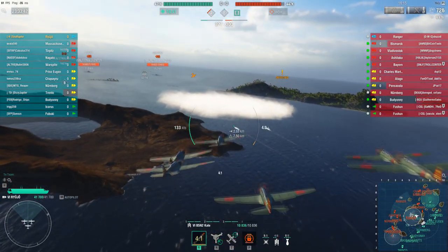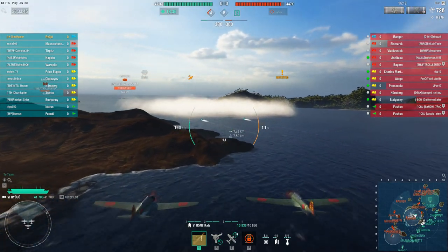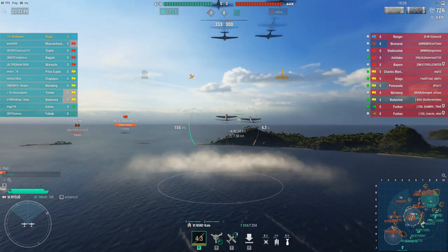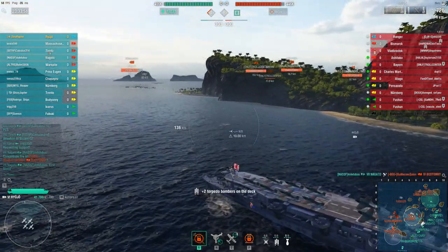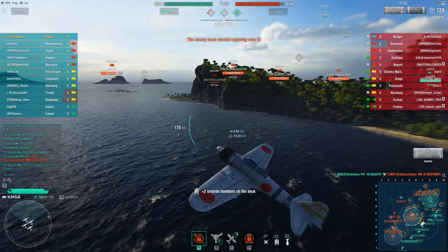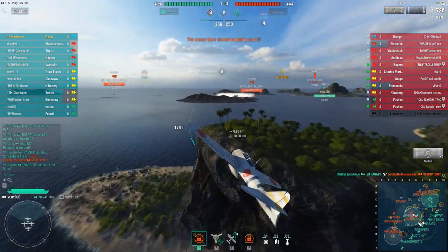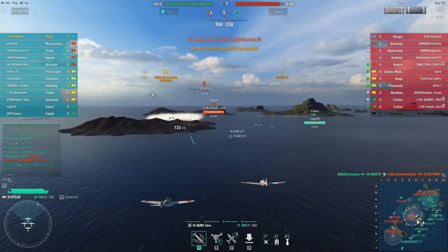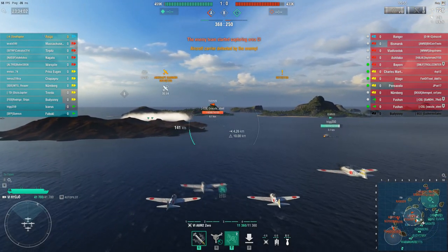Realizing this, I come around for another drop and put two more into the water. One of them is out of the smoke — he's running south. The friendly Icarus has now been found by the other Fushun, who has run north around the caldera. So now I absolutely grab the rocket planes to come support him and help him out.